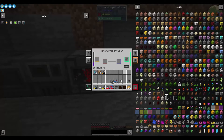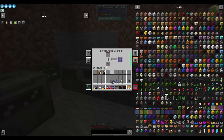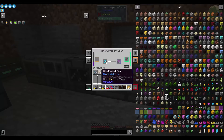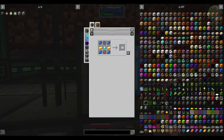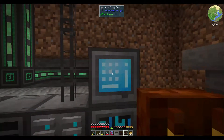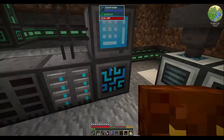Let me get those going. Let me double check because sometimes I think I'm doing it right and I'm messing it up and then I have to redo everything. Put those in there. That's cooking. I'm going to go ahead and throw all this stuff in there. We'll get to automating this stuff over here a little bit later.